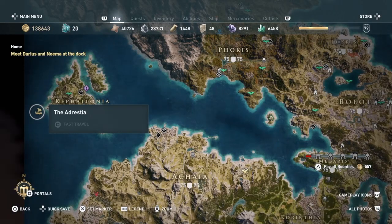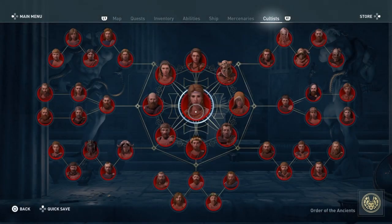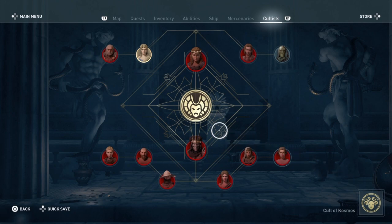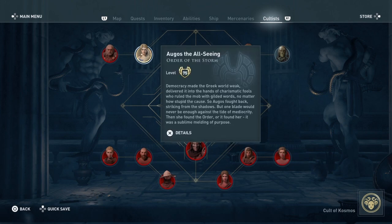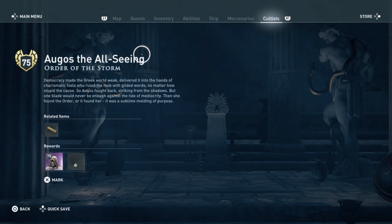You'll have found out about August the Allseeing when you killed Nesta. I've already looked at it once but Nesta reveals this person — August the Allseeing there. And we're going to mark her.